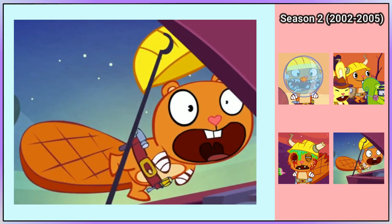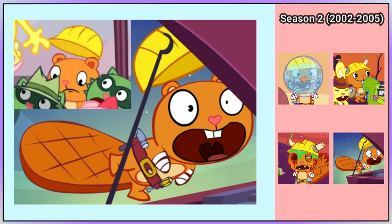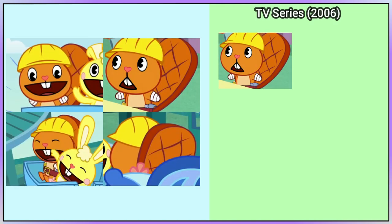In Blind Date, Handy can strangely be seen with ears, but they do reappear in the animation that can be seen in Claw. The Wrong Side of the Tracks is Handy's first appearance in the TV series. He has of course been given an updated look, and has barely changed since seasons 1 and 2.